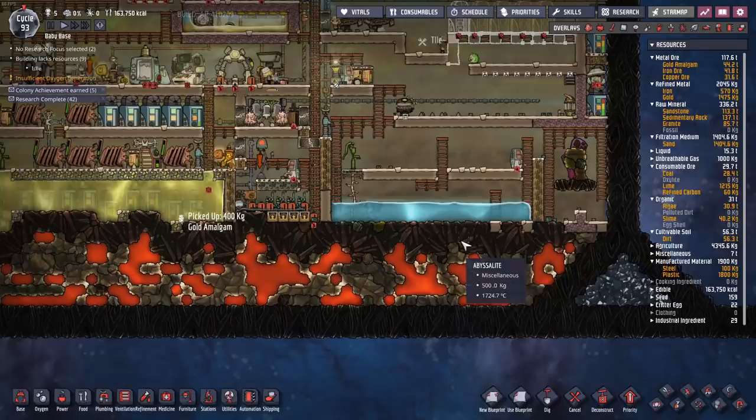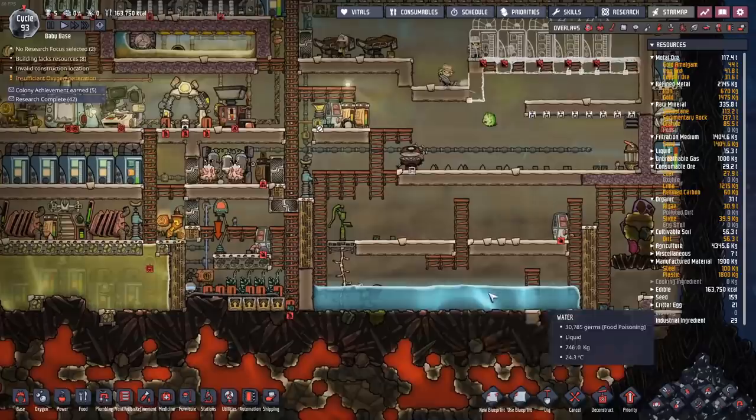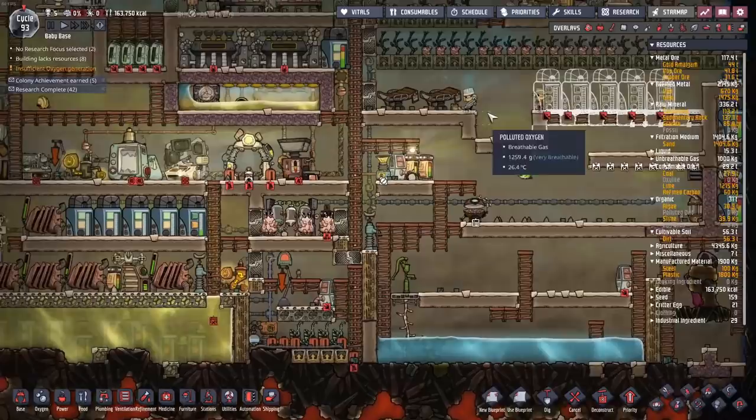We're going to have to put in some sort of atmosuit docks, a liquid lock, and then come in very carefully via a vacuum, tap it for power, and hopefully extract all the materials and get them nice and cool. I'm going to have to move this liquid tank — it's served its purpose. I'm going to hide it up here and dump it into some liquid reservoirs.